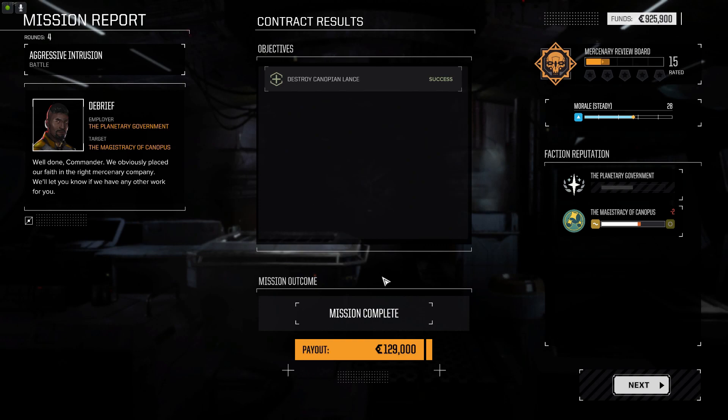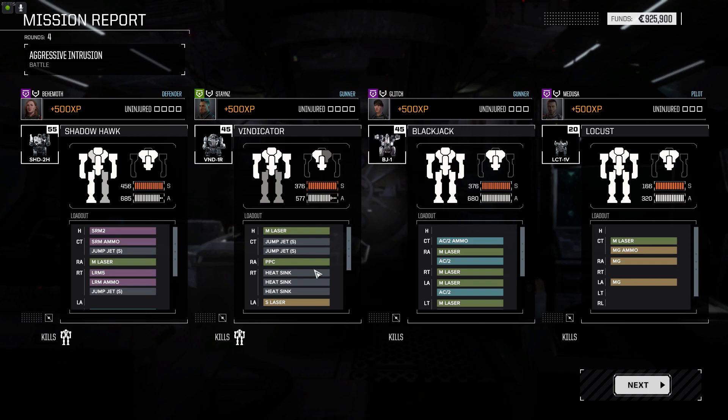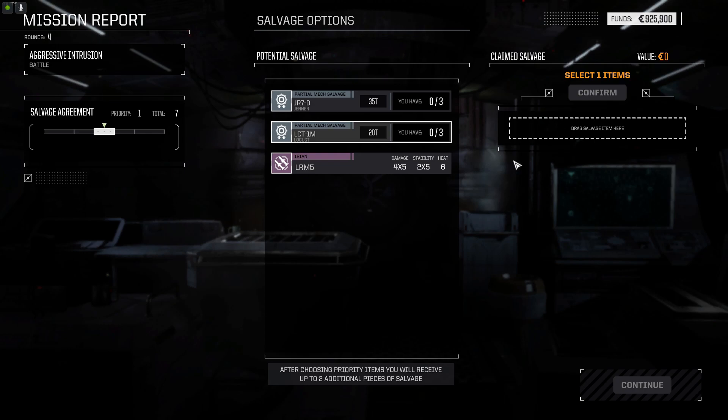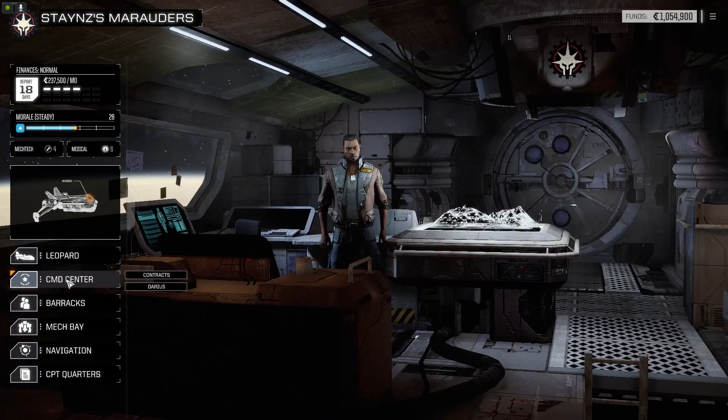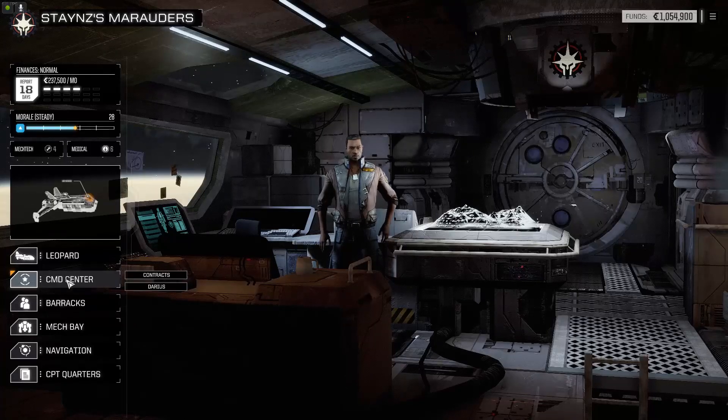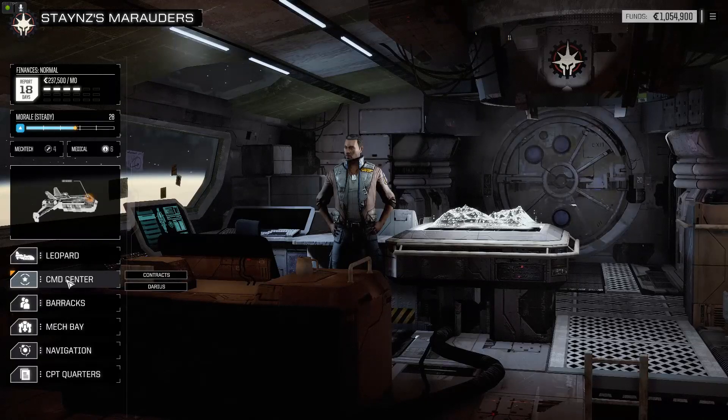And that's the end of the first little mission. Get my payout now. I would be able to choose parts and salvage and everything I get, but I've only got one option to choose from this time. In this case I think I'm going to take a part from a 35-ton mech rather than some new long-range missiles. There is a bit of a story — it's not too bad to get yourself through — however the big appeal for this game is straight up the combat. The combat in this game is awesome, and so is customizing your mechs.